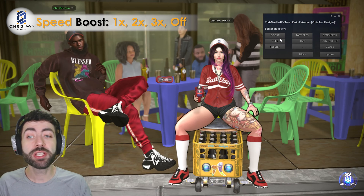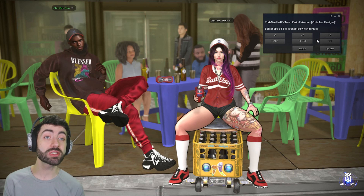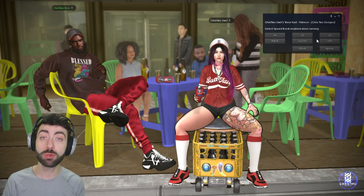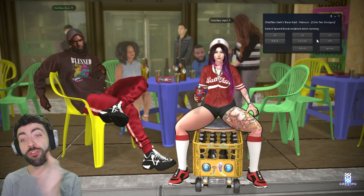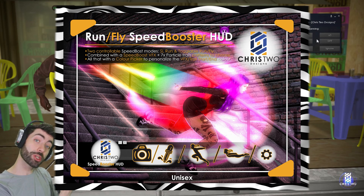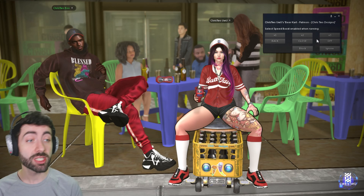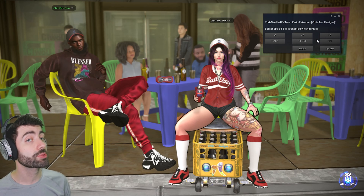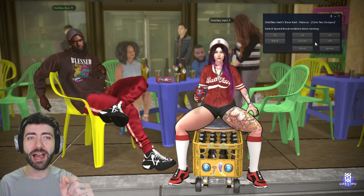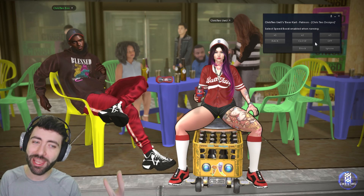In the Boost option, you have three types of boost. Boost pushes you forward and increases your speed when running — similar to our run/fly speed booster product. You can change from one times, two times, or three times speed. Be careful: if you run directly into a wall at high speed, you might phase through it.